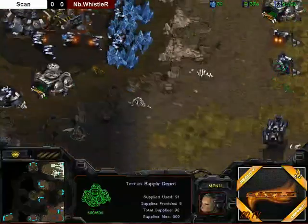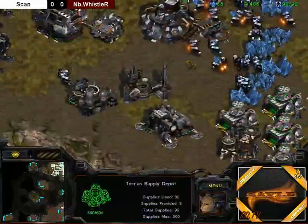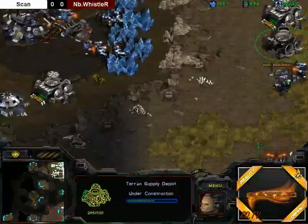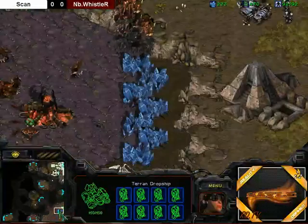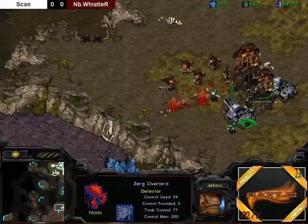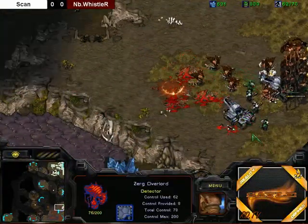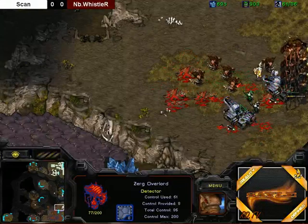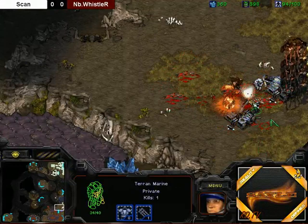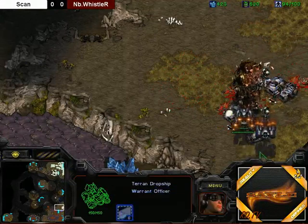Look at this positioning by Scan — doing some nice depot placement, really abusing this map. Here comes the drop, but there's only 12 hydras. He's focusing down one of the overlords. It looks like the hydras will barely clean it. No — doesn't get it in time. And in come the reinforcements from Scan.